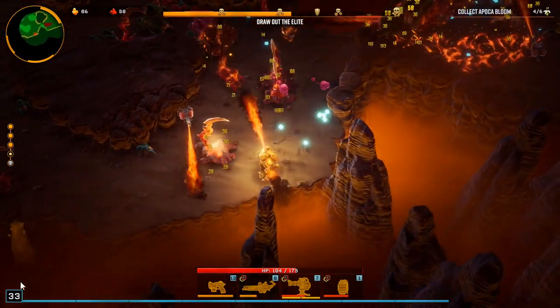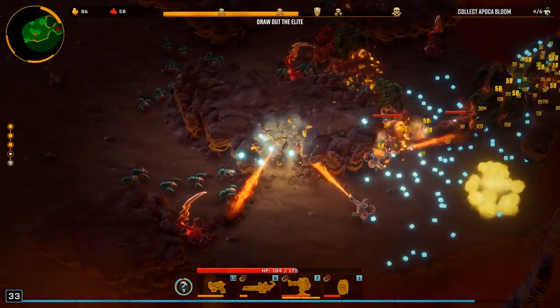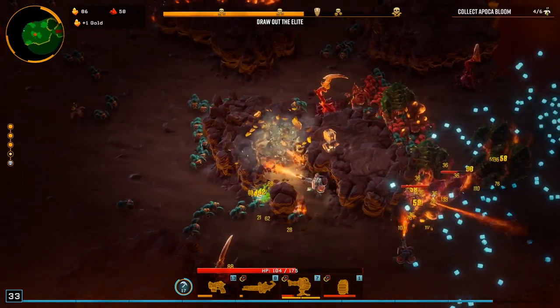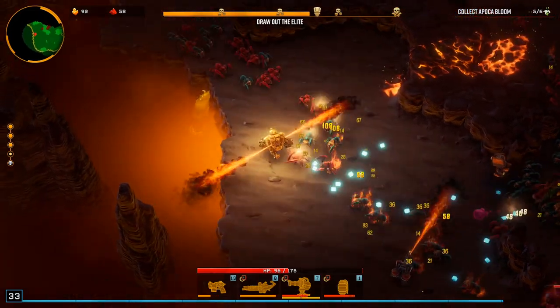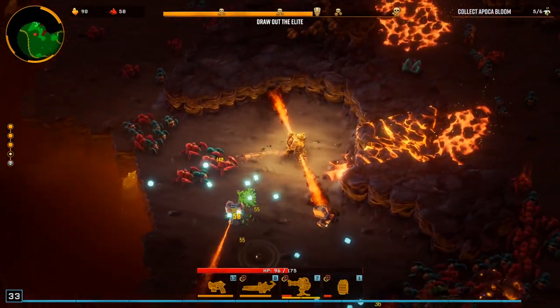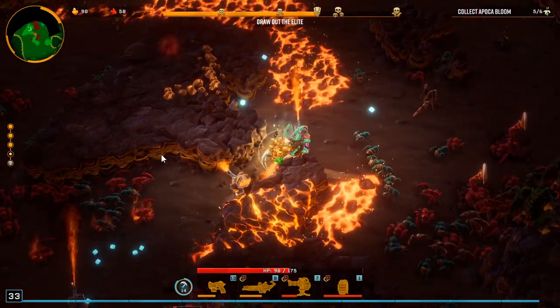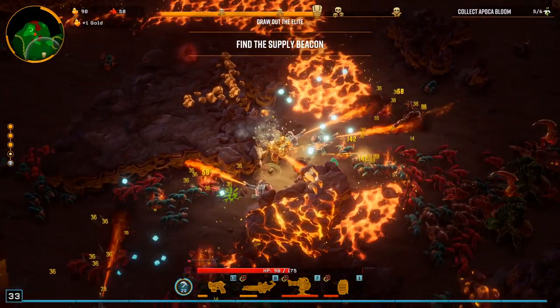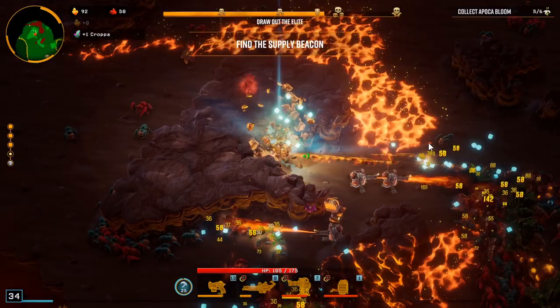Another bloom here. Let's just start mining dude. We're getting a lot of XP, gold, and nitra from mining. Let's grab this guy — some healing. Landing zone's down there. 10% damage.